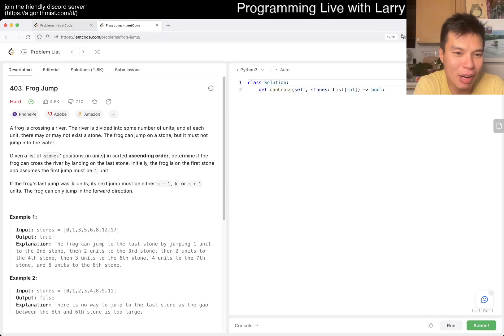Extra coins or whatever. Alright, today's problem is Frog Jump number 403. A frog is crossing a river.